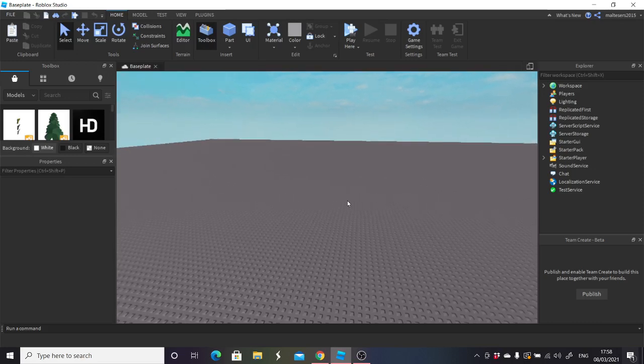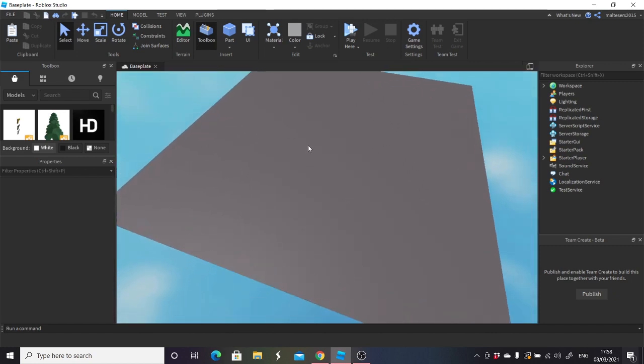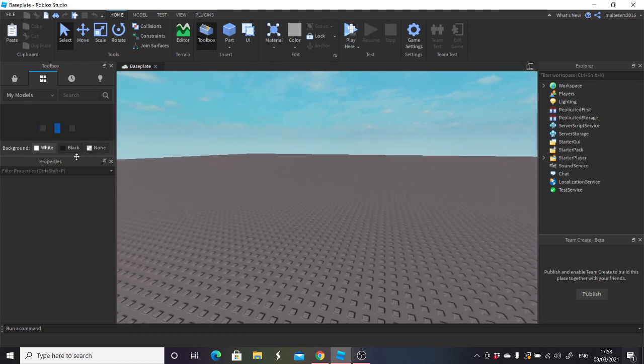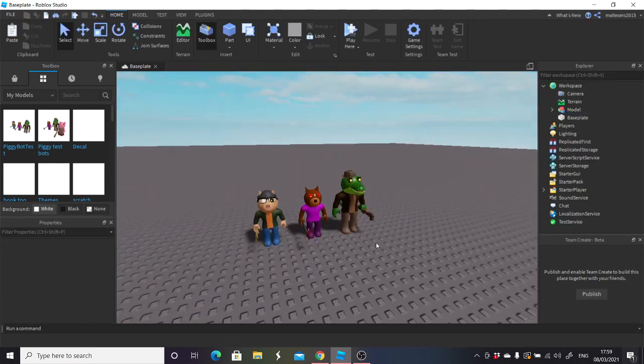In this video I'll be showing you how to make your very own piggy box, including the jump scare camera and all of that. What I've actually done is I've created my very own model for you guys to use and it will be in the description so you can actually grab it. It has everything you need.